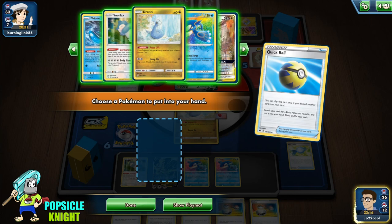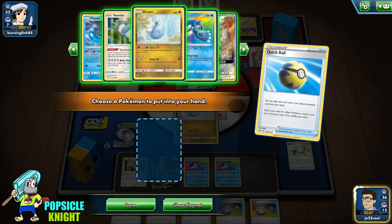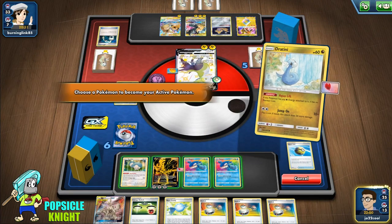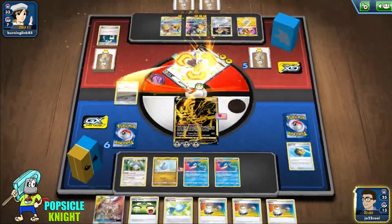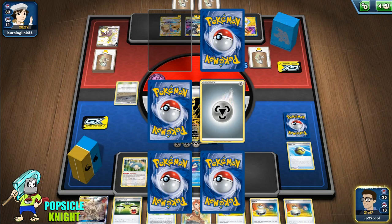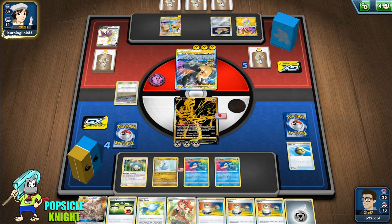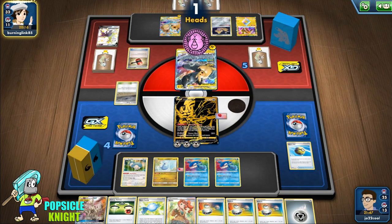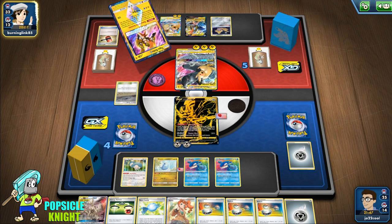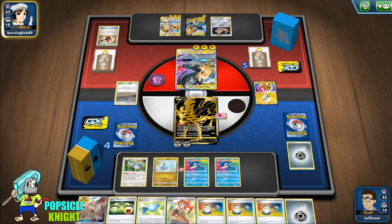I'll use Quick Ball to get ADP and put it in the bench, then Brave Blade to knock out the Bolton — retribution for knocking out our energized Kyogre. We get Sonia and a Metal Energy. We need that Dragonite to evolve so we can energize quickly. We can attack with Zacian again — we have three Switch, which actually came in handy after all. Now our opponent doesn't have anything in their hand — unless they switch into Jirachi and get something, they won't be able to get Pikarom out of the active.